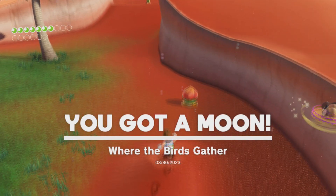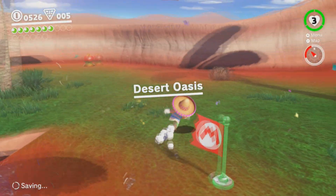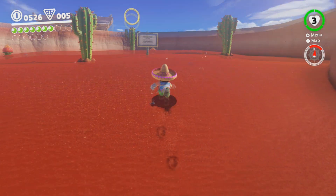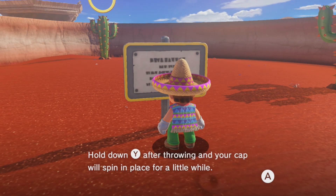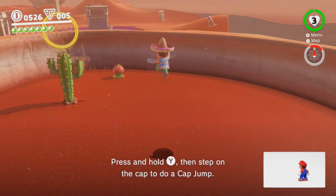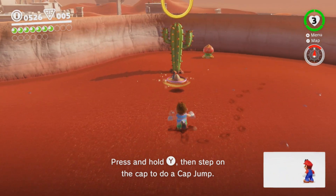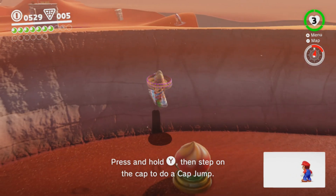Where the birds gather — that did look very suspicious, admittedly. I don't see that bird anymore, so we'll keep going for now. Travel tip: cap jump. Hold Y down and throw your cap and you'll spin in place for a little while. Let's try that — whee! That's kind of neat. I think they intend for you to do this to reach certain things.